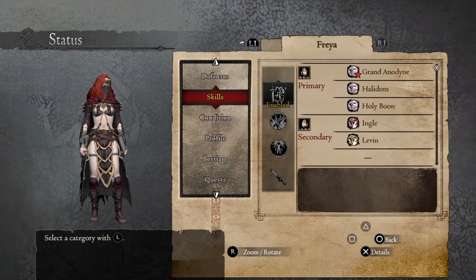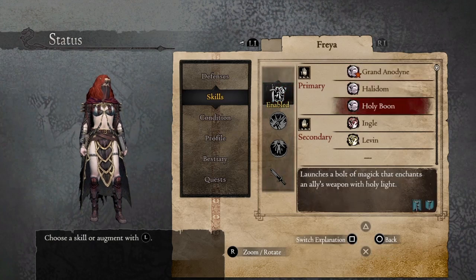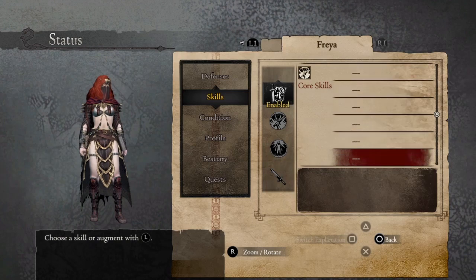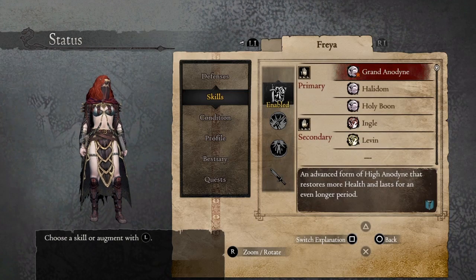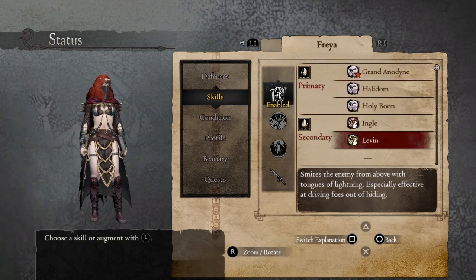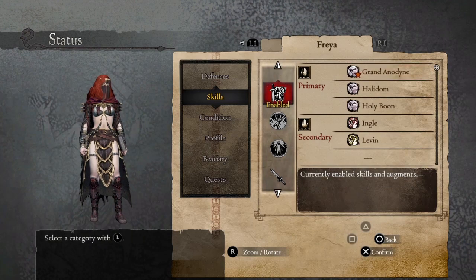For the skills we're using Anodyne, Halidon, Holy Boom, and Ingle/Levin. It does not have any core skills enabled or augments because we used all the discipline points to unlock the desired vocations and those skills, which are gonna make this build pretty much helpful in any situation.